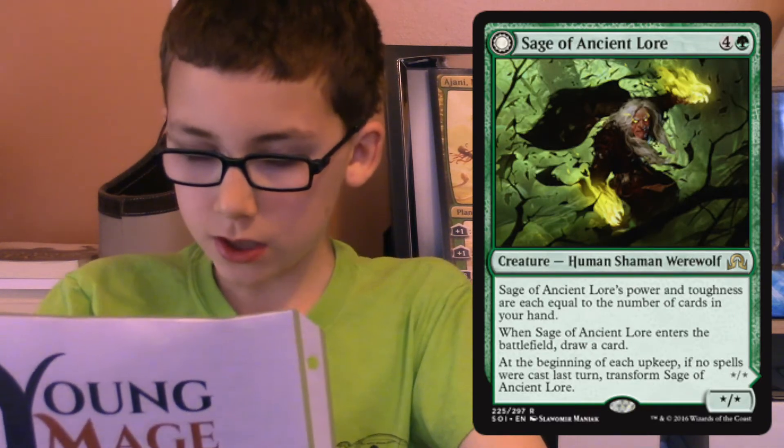There are absolutely no bad rares in green for the pre-release. The weakest one is Sage of Ancient Lore, because you need to have a lot of cards in hand to make him great — but that shouldn't be too hard with Hermit. That's it. What do you think? What are you most looking forward to in Shadows Over Innistrad? Comment below and don't forget to hit that like and subscribe button. I have more videos coming up soon, and until then — Rhino out.